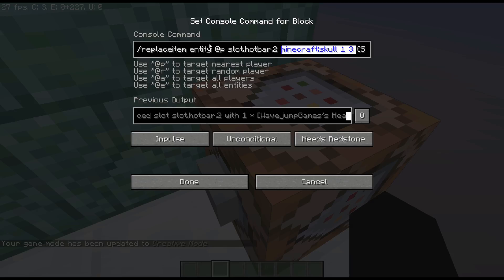Looking at the command used to give that item: we're using replace item entity at-p, nearest player, slot.hotbar.two - which is the third slot in the hotbar - replacing with skull 1 3. Something I didn't know until recently is that when giving yourself a player head you have to use skull, and that third number - three - means it's a player head. Numbers less than that give you skeleton or zombie heads.